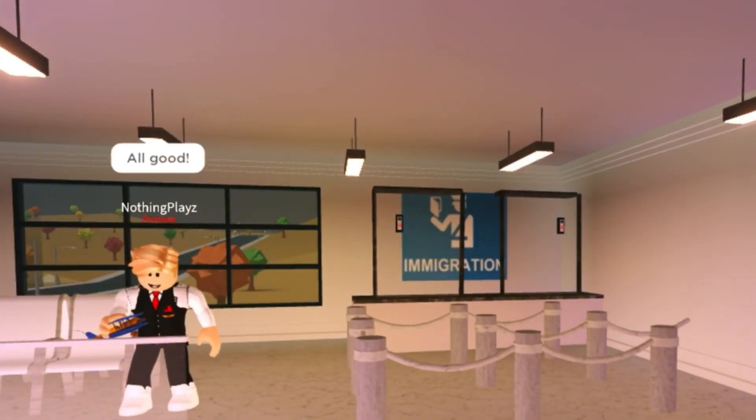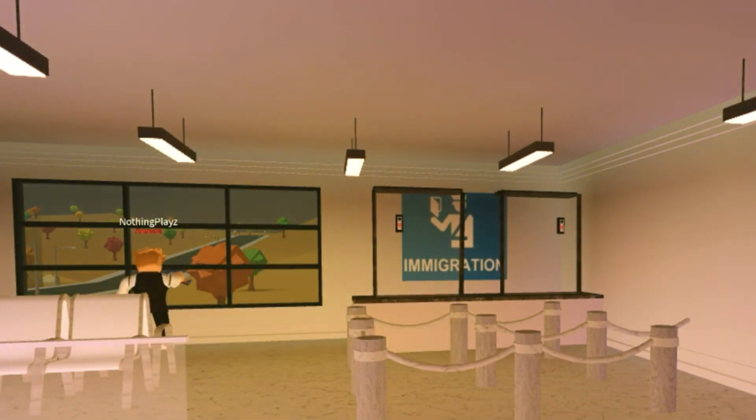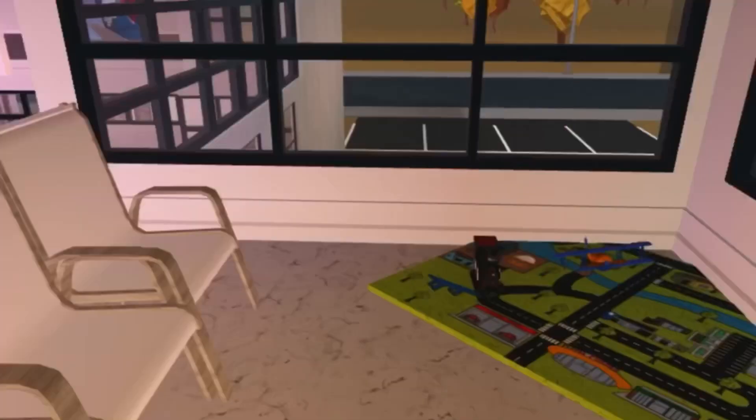And then this is immigration, where you go if you are traveling to a new country, and they'll just ask you a few questions and have to see your passport. And then here's our little kids' play area. It's very small, but we're definitely planning to upgrade it.